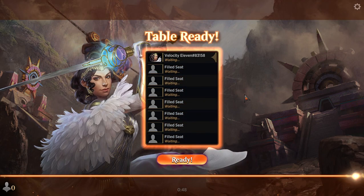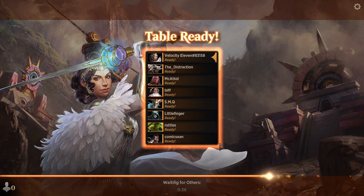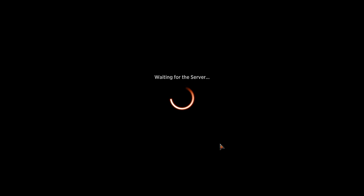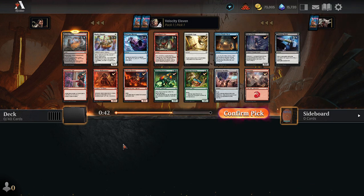Here we go — time for a draft, a serious draft. As you know I do like to rare draft. Should I just take the rare, or should I take the Poison Dart Frog? There's nothing on the overlay. I'll take the rare, whatever.